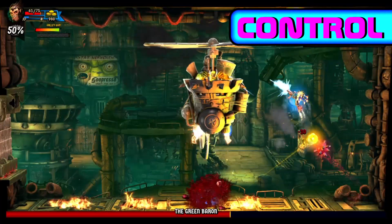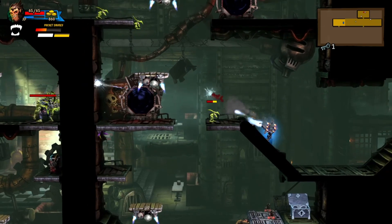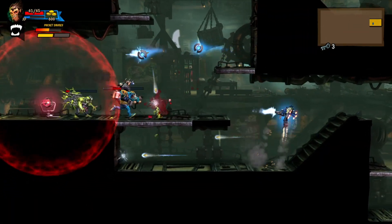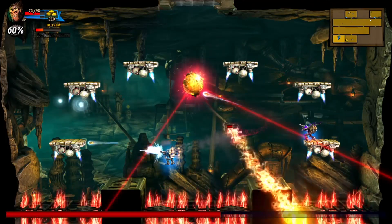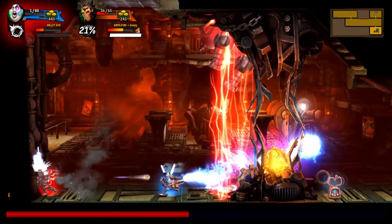The controls in Rogue Stormers are a bit busy. You move with the left stick and shoot with the right. You jump with the left trigger and fire your secondary with the right trigger. Activate your skill with L1 and boost with R1, which is good for dodging attacks and getting around. It takes a while to get comfortable with, mostly the jumping, but it works.